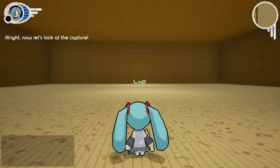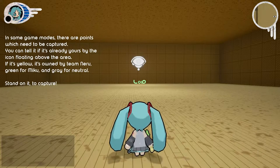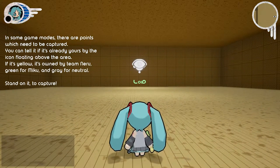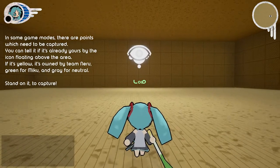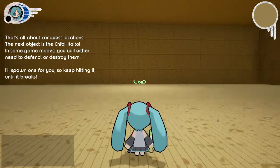Alright, now let's look at the capture. In some game modes, there are points which need to be captured. You can tell if it's already yours by the icon floating above the area. If it's yellow, it's owned by Team Nehru. Green for Miku, and grey for neutral. Stand on it to capture. You can check the conquer progress under the mini-map. That's all about conquest locations.